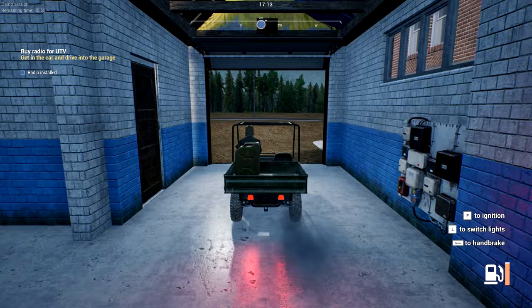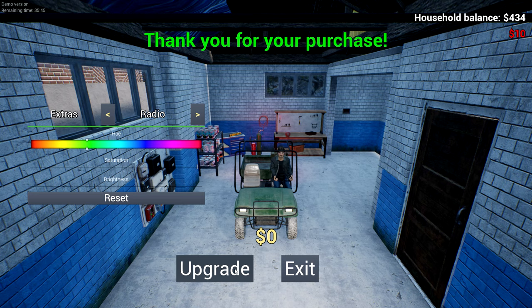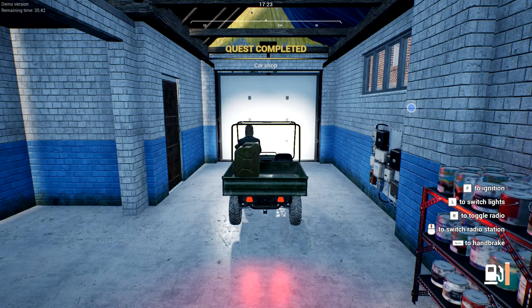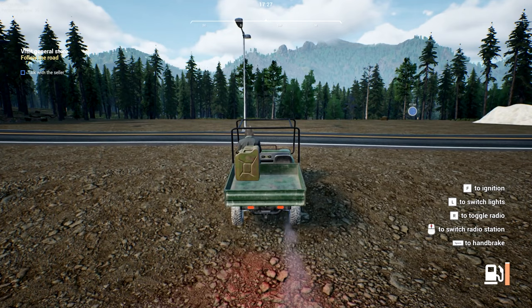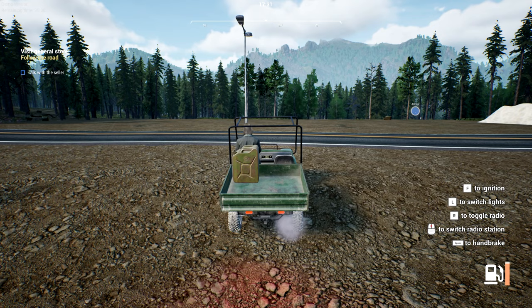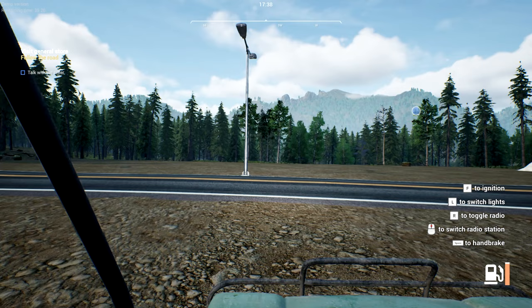We're pulling in just like GTA to customize our vehicle — you can actually pimp it out. Alright, extras — radio — 10 bucks. Thank you for purchase. Toggle radio, switch stations. Is there any talk radio? I have to use the mouse wheel. There's my radio.